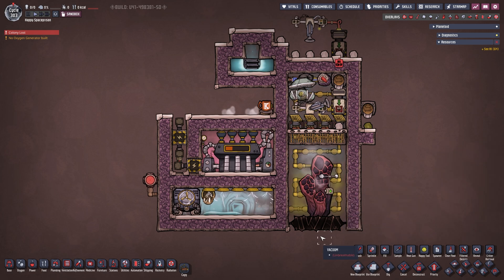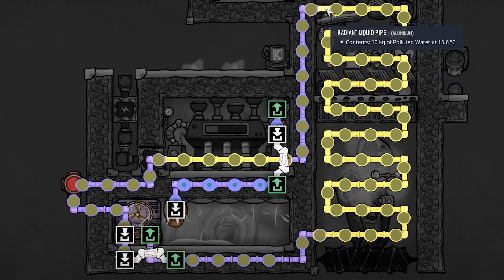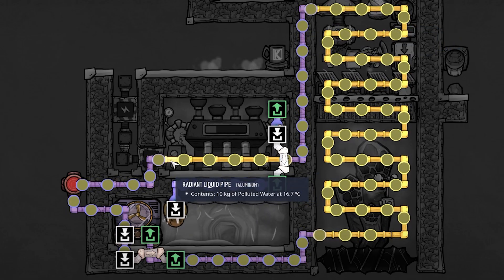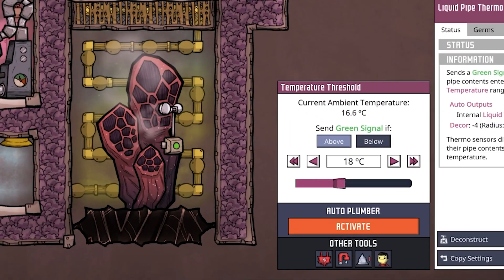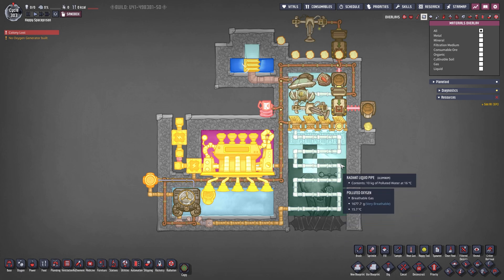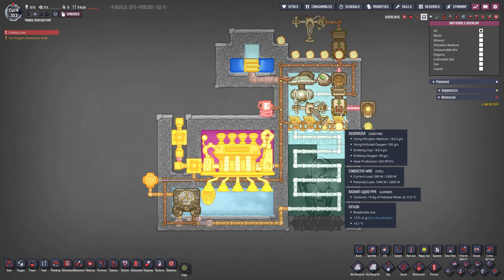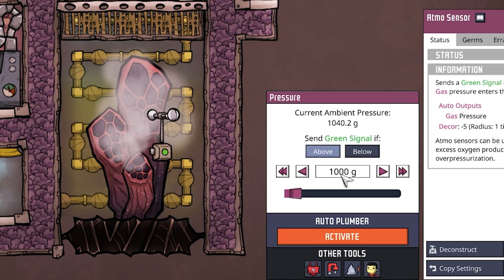It is erupting right now so let's look at the pipe overlay. We're coming in at about 10 degrees on top and coming out at about 15. We cool down the steam turbine as well, and at the end we're at about 17 degrees. The liquid pipe thermosensor is set to 18 degrees - you can set it to whatever you want. In our F4 overlay, the hot polluted oxygen is being fed into the four deodorizers which need five watts each of power, and on top we get wonderful clean cooled-down oxygen.